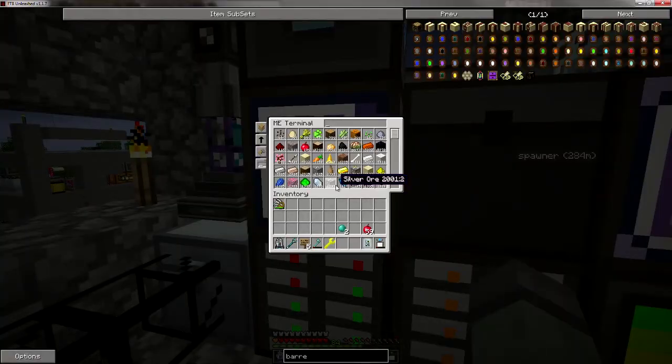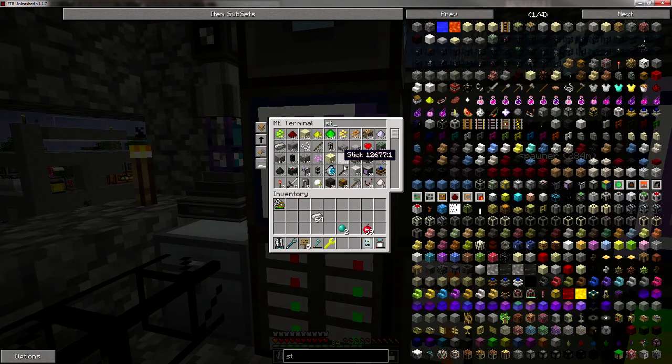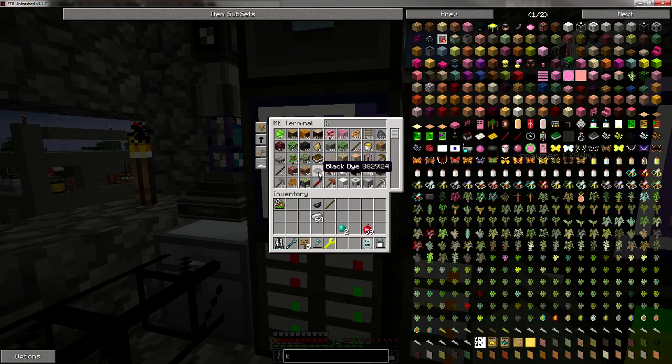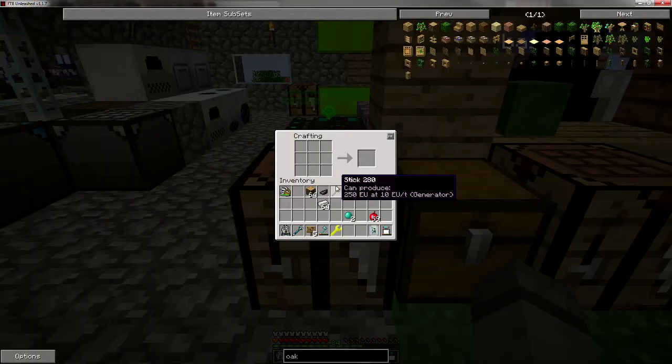First things first, let's grab some iron. Grab a stack of that. Do I have any sticks here? Might as well just grab one of those instead of breaking a whole bunch apart. And ink — grab one of them, get that going. And now oak — should have plenty of oak going right now. That's one I got going pretty bad here.